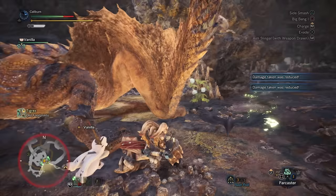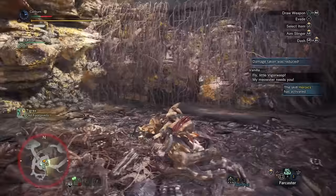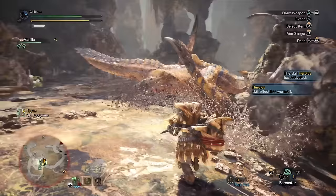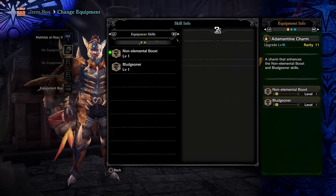After the assigned quest, you should get an optional room quest for the Perfect Room Stone from the feline attendant in your room. You'll have to work through all the optional quests until this one becomes available. Once you complete it, you'll get the Adamantine Charm, which provides Bludgeoner and Non-Elemental Boost. This is actually a great pickup if you don't have a non-elemental boost decoration yet, and Bludgeoner works well on the Machlab Al-Nasser 2 because of its low white sharpness.